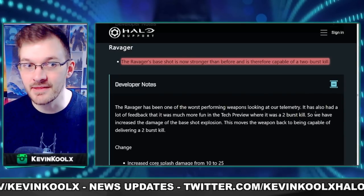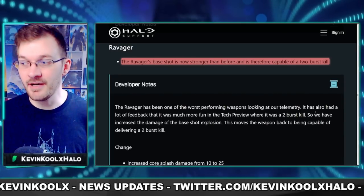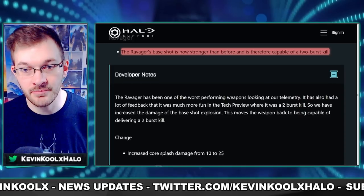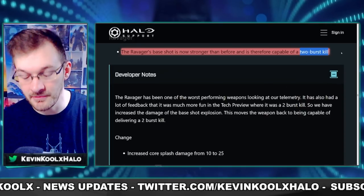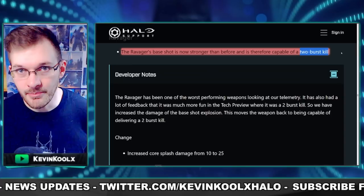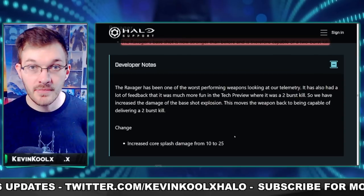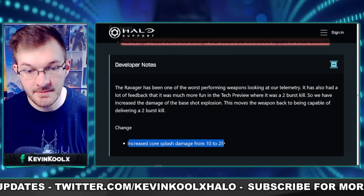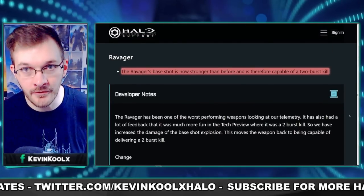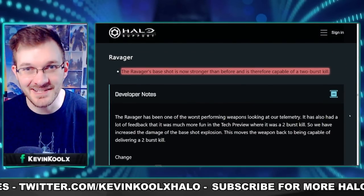We now have specific information about the Ravager buff. They're looking to improve it to a two-shot kill burst — it shoots three-round bursts, so if you land all six shots within the bursts you get the kill. It also increased the core splash damage from 10 to 25, so we should see a much more powerful Ravager that you'd actually be willing to pick up in matches.